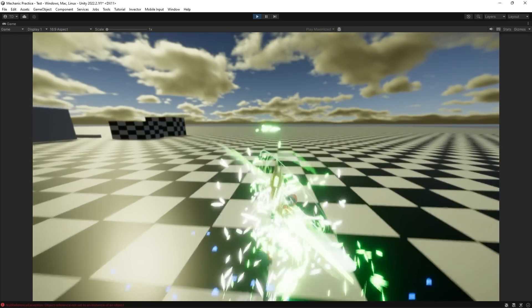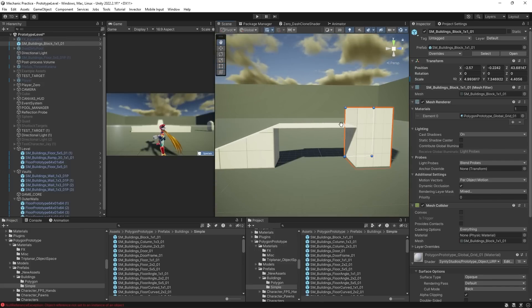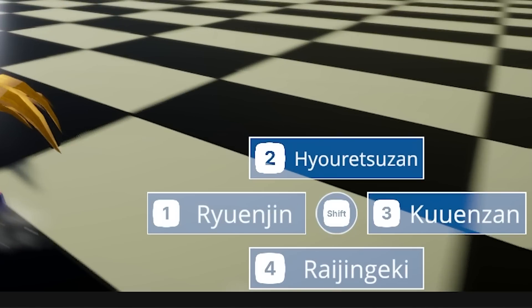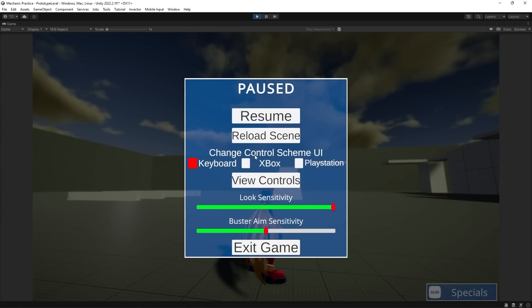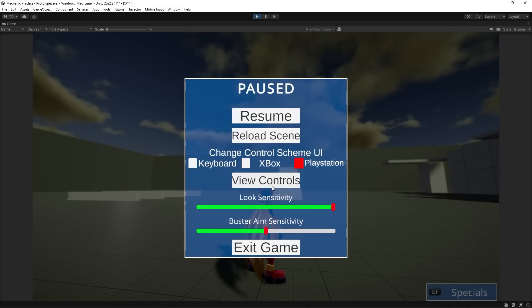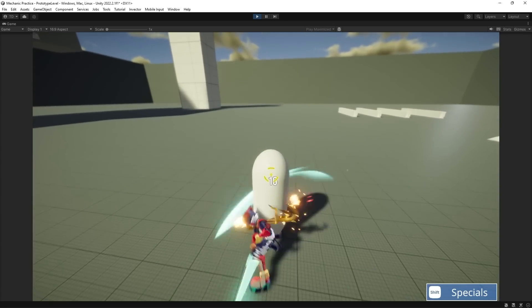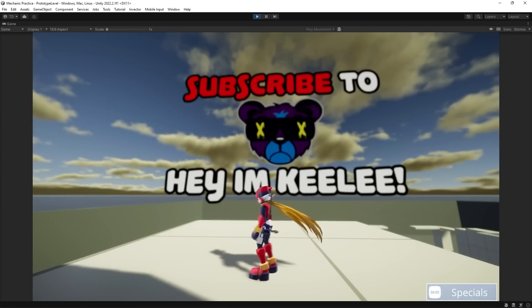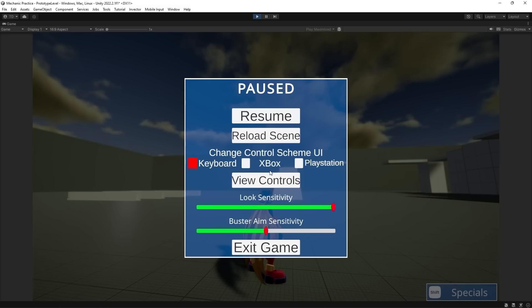There are two bigger attacks I wanted to add, but because of the scope of this half of the project, I'm going to add them later. At this point I completed everything I had set out to do for the first half of this project, so I set up a little test area to try things out. I added a mock UI that shows the specials and a pause menu that lists a few options, including showing the controls and resetting the level if you run into bugs — and there are a few that need to be ironed out. There are also test dummies that Zero can attack, and a simple obstacle course to test out the movement mechanics. There is also partial support for controllers, and you can change the UI to match whatever input type you're using.